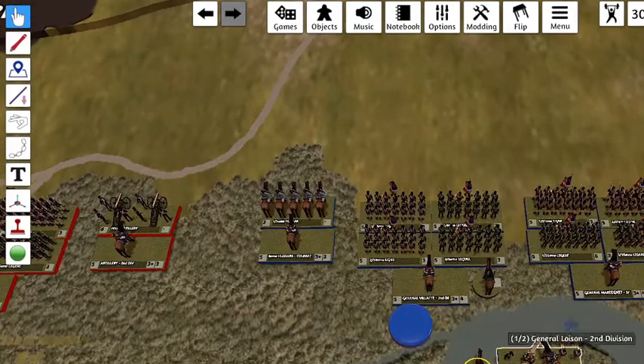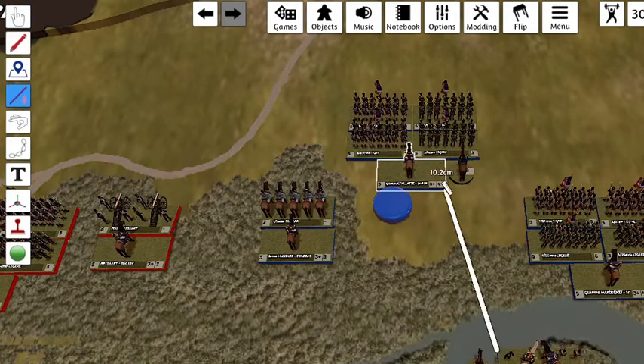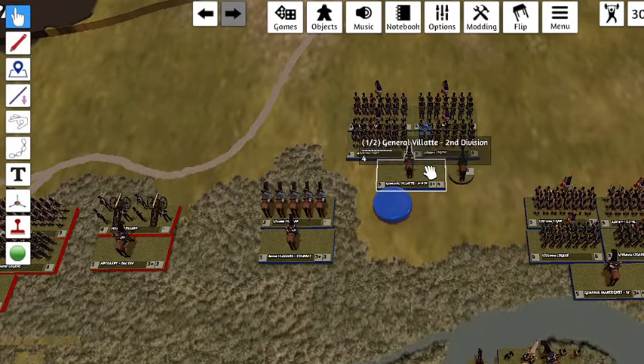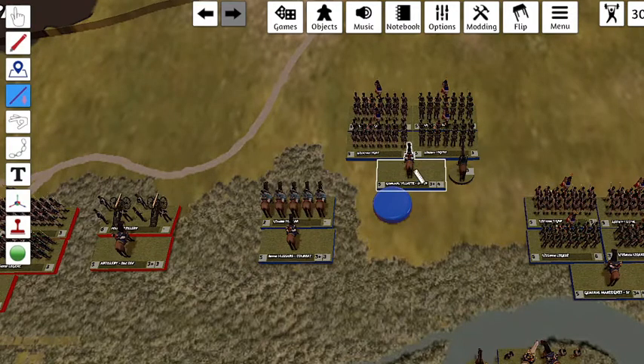Additionally, the general has to be within a certain distance of the brigade to be able to order a unit. In this case, the general is within eight centimeters of the unit, so it would suffer no penalties when receiving the order. However, if the unit is over here — the general is 10.2 centimeters away — assuming generals and ADCs move at a rate of eight centimeters per turn, if we rolled a seven it would be successful, but as it's over eight centimeters away, it would reduce the number of actions by one. So you'd actually need an eight to be fully successful; a seven would mean minus one action.